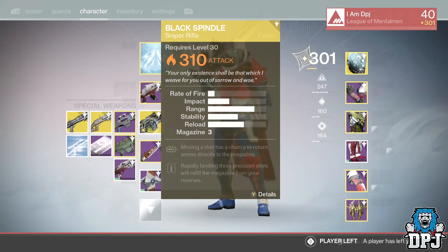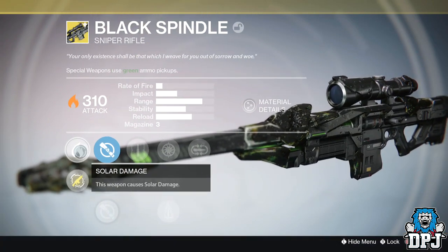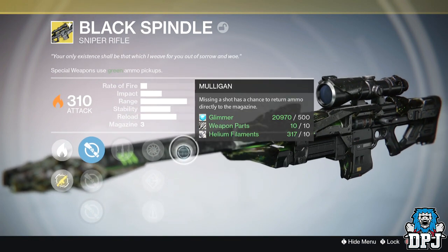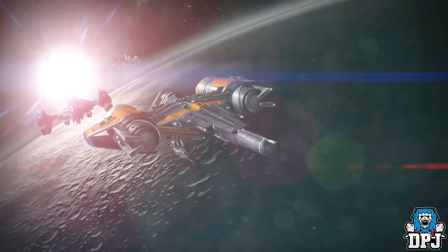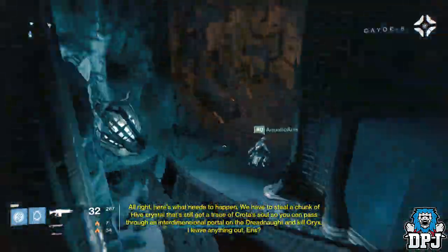What's going on guys, it's your boy DPJ here today with another Destiny video. In today's video I'll be showing you guys how you can get the Black Spindle, the exotic version of the legendary Black Hammer. We all complained when we knew the Black Hammer was going to get nerfed — Bungie took that into account and made an exotic version of it.